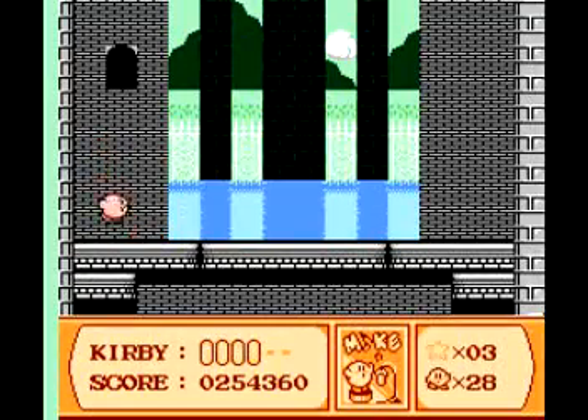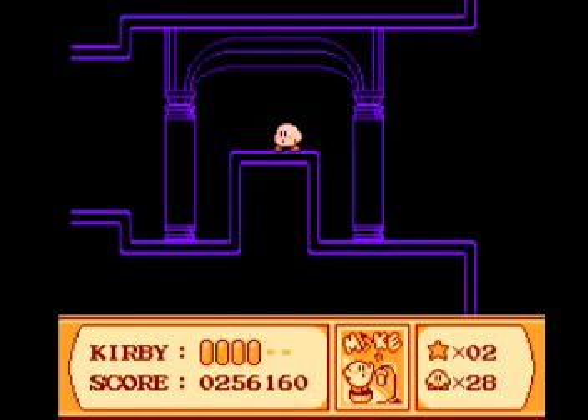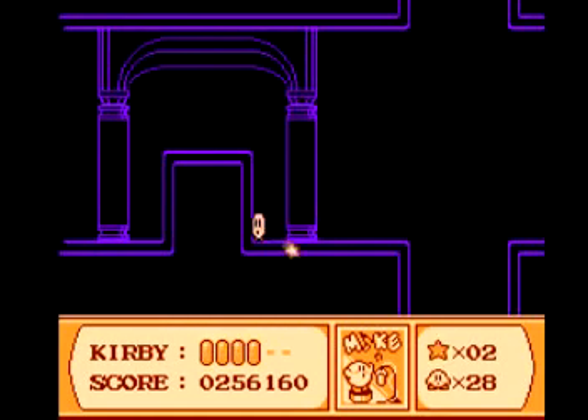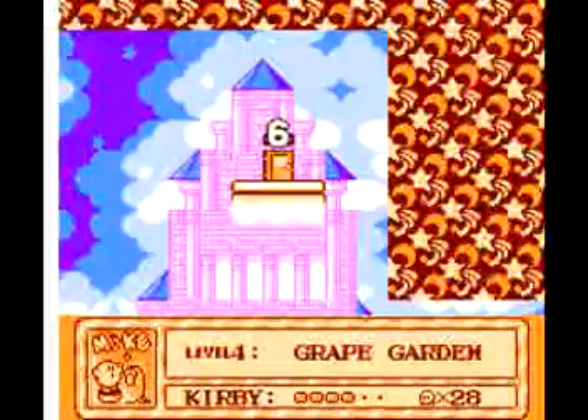Now, next section. There is a secret location in there. But first, use mine to get rid of them. Now, it's dark in here, right? Well, right here is a secret door with the button, which gives you Warp Star.